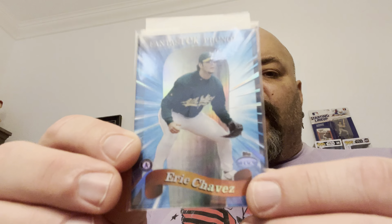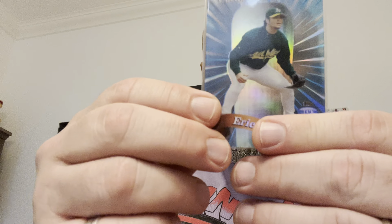Last but not least: a 1999 Topps Tech 'Fantast-Tech Phenoms' — see what they did with that play on words — F1 Eric Chavez. It's a see-through card, you can kind of see me through it. Very, very cool card. So that's it for the Eric Chavez portion of the COMC order! Going to put my head on the pillow now. Thanks for watching, guys — have a great night, and may the cardboard gods shine upon each and every one of you.